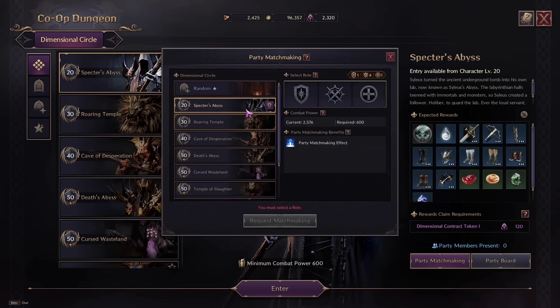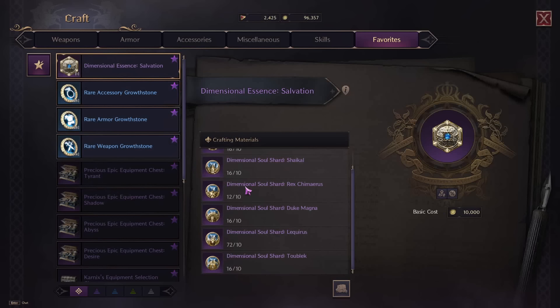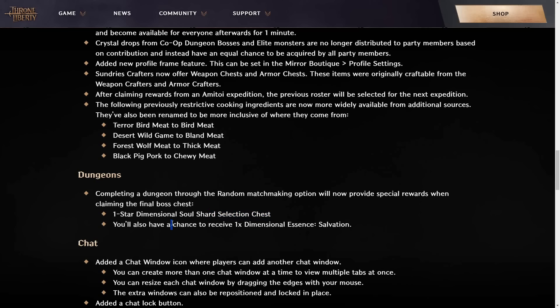Every time you use that party matchmaking random queue, you will actually get rewarded for it. Those dimensional soul shards can be used to craft dimensional essence salvation, which you even have a chance to obtain from these random queues.